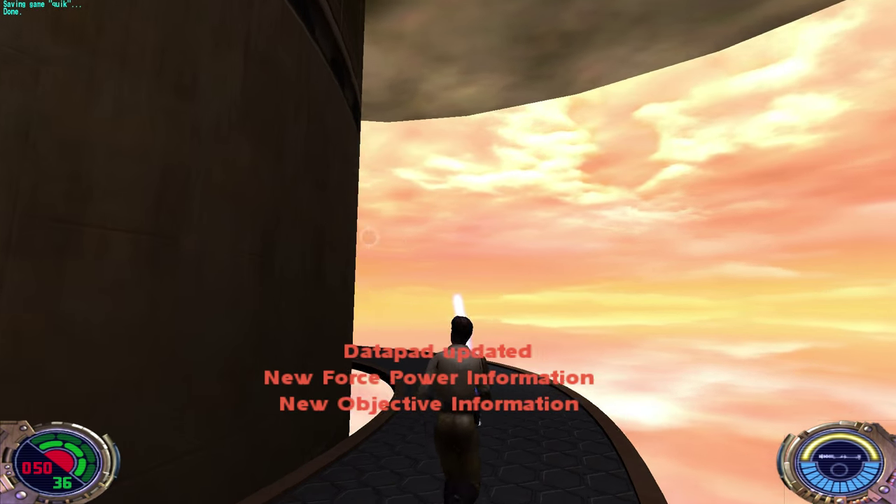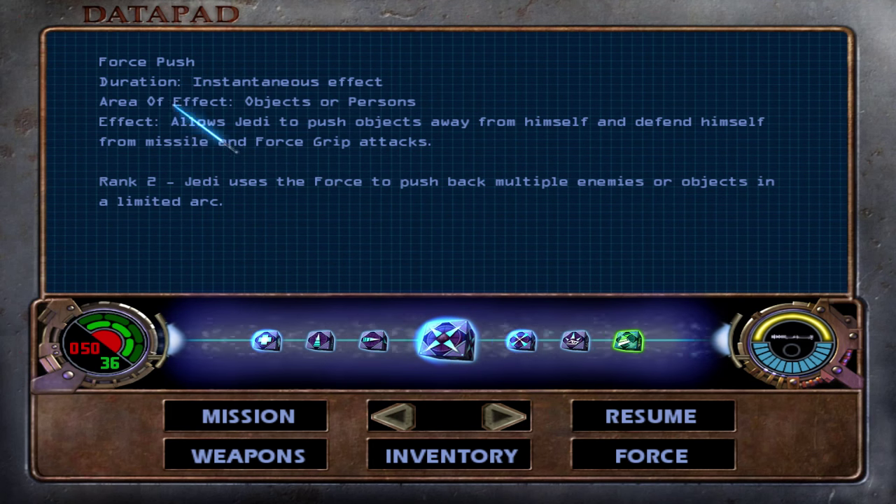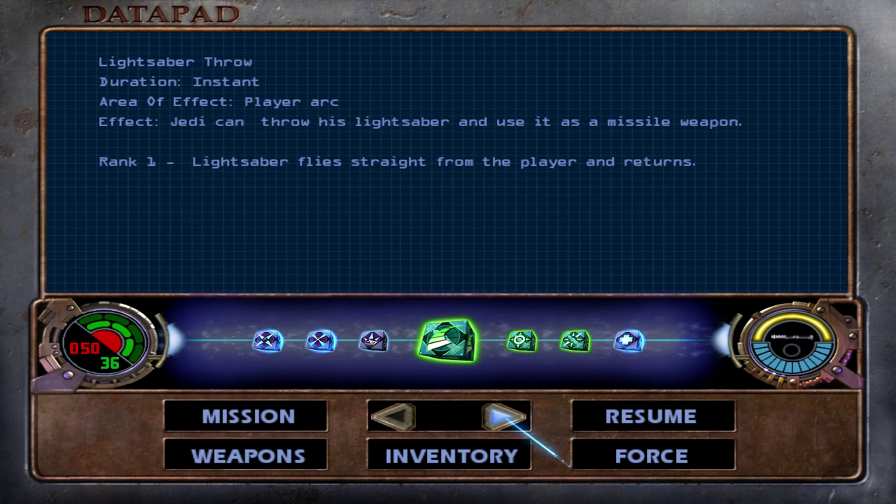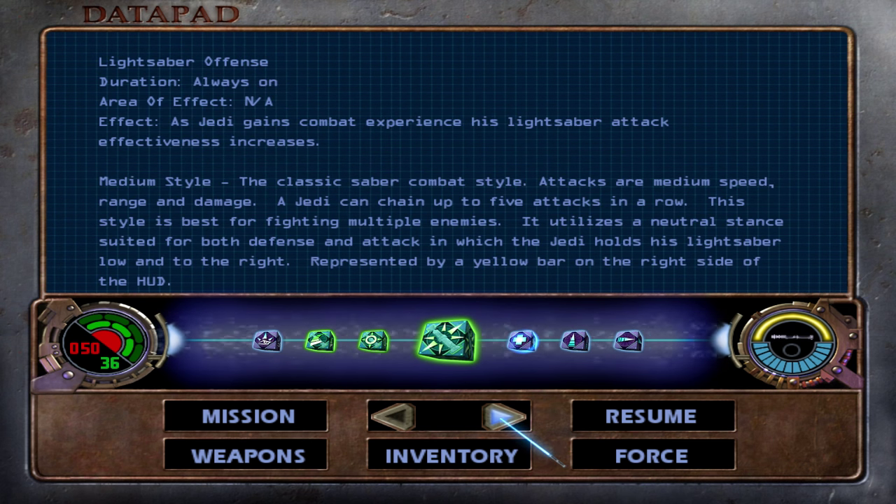Alright, let's see what force bars we got. We got level two force push, multiple enemies, force pull — you can pull enemy weapons out, which is really nice. Still just mind trick, still just medium style. All this stuff still needs upgrading.